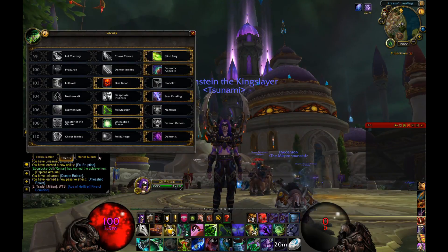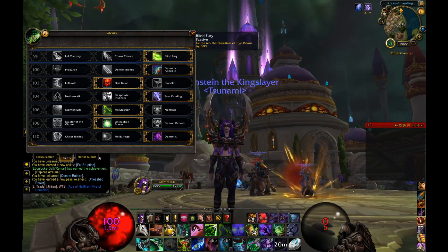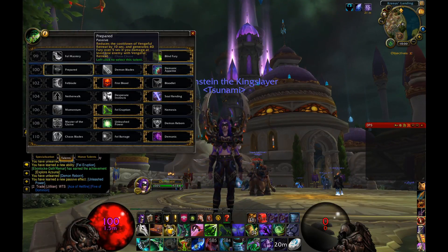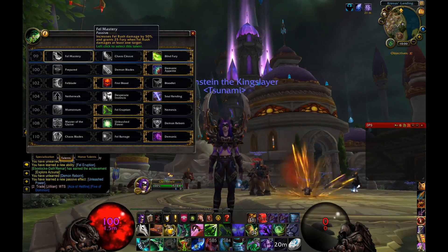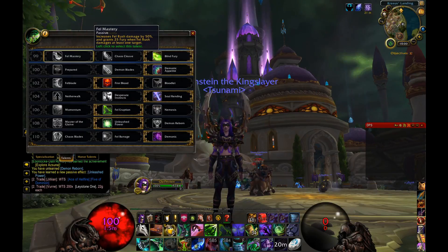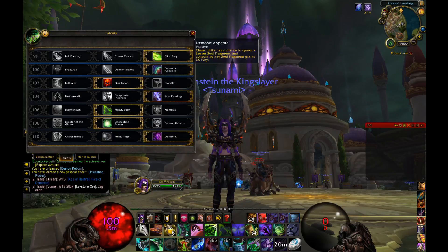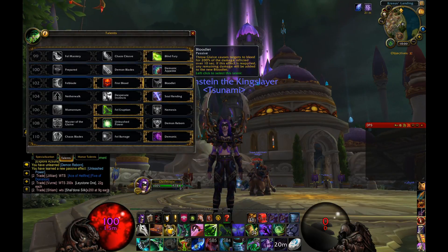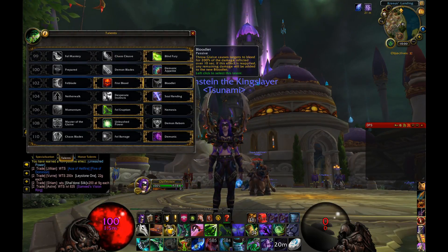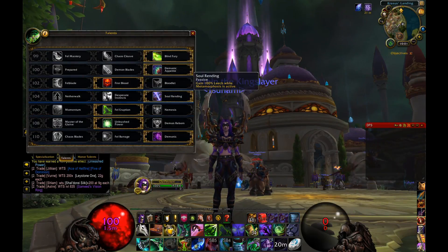The PvP build is mostly the same as the PvE one except two talents are changed. Still going Blind Fury for the extra Eye Beam damage, Demonic Appetite for the extra fury from soul fragments, and First Blood. You can take Prepared or Fel Mastery if you like a heavy mobility build, but I prefer to save my dashes for escapes since they're my only real escape tools.